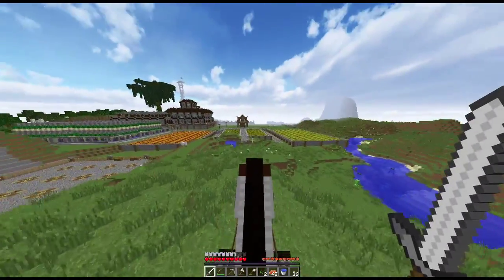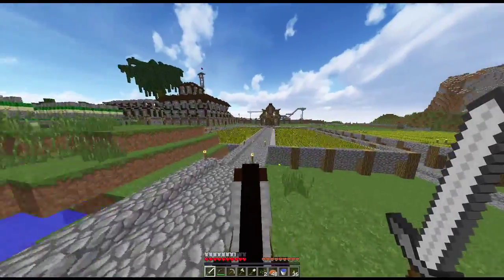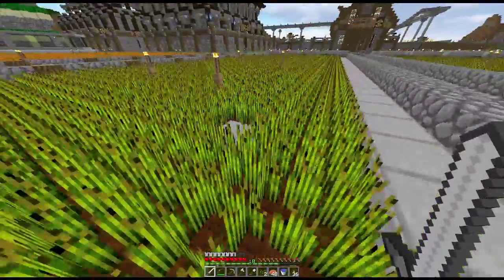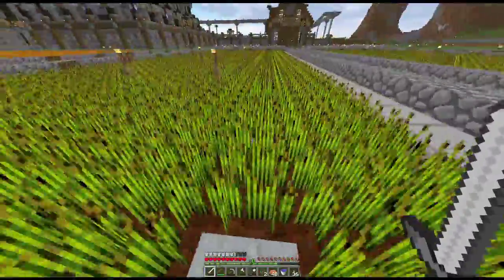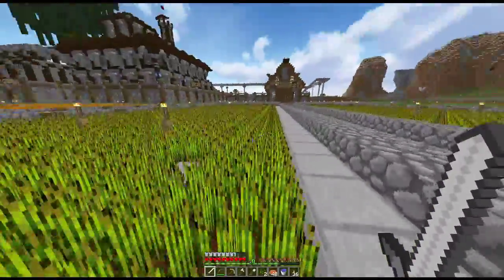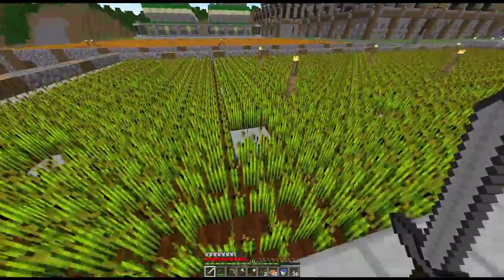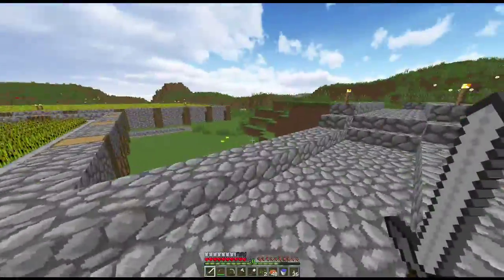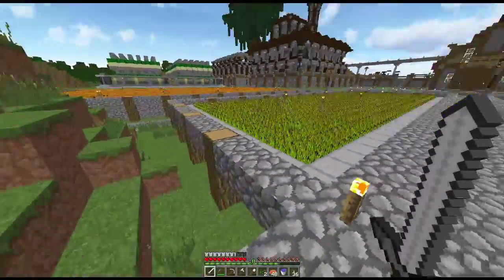First I should explain why I'm building this, seeing as I have a giant unharvested wheat farm right there. There's a serious reason - this thing is really hard to harvest and takes a lot of time and effort. These carpets in the middle are pretty much the source of all the problems. I can't use water to harvest because it will take out the carpets, and just going around harvesting takes really long. You can also accidentally break the carpets and then have to replace seeds and carpets again.